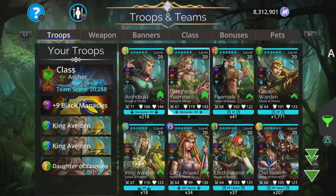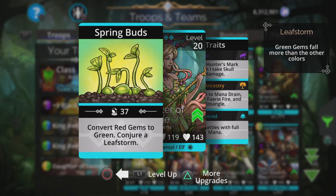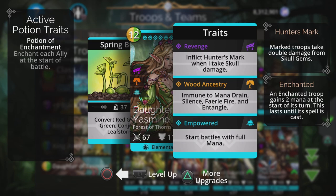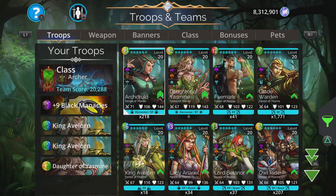Daughter of Yasmin is also here, converting red to green — we don't use red — converting to green to feed King Avalon and herself. She conjures a Leaf Storm which is green, and also starts battles with full mana, so we can use her from the absolute get-go.